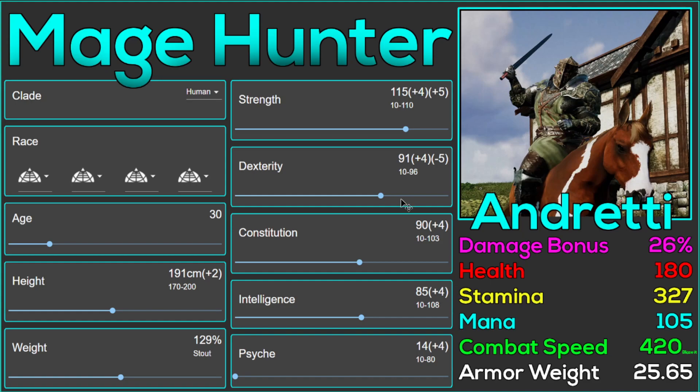We've got strength 115 and all that stuff. Main things here: damage bonus is pretty damn high. Health is a little bit low — standard footy is around 200, you're at 180. Stamina is fine. Mana, you don't have very much, but you have enough to do a lot of lesser heals. You have a good combat speed, on par with most footies that are non-Alvarin. And your armor weight is good, just a little low.